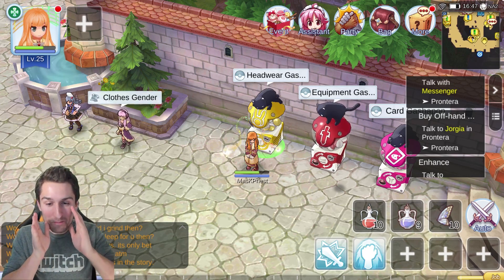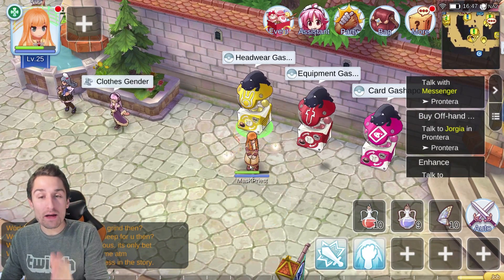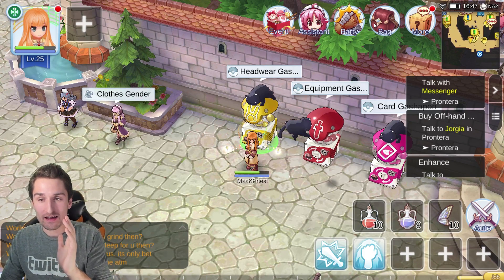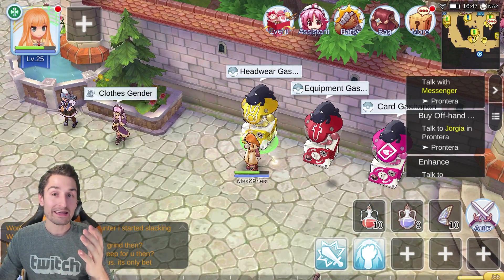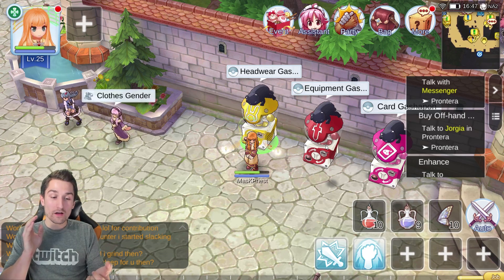I'm back on Mask, Priest. I've already done one pull from the headwear Gacha Pong and got Alice. But let's take a look at what we already know. The Saints Gear Gacha Pong — the equipment one — caps out at 50 Big Cat Coins per pull. It's going to cost you 10, 15, 20, 25, 30, 35, 40, 45, then 50.